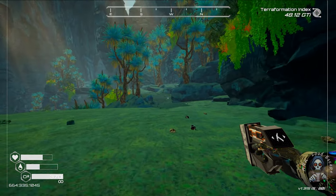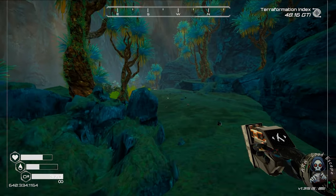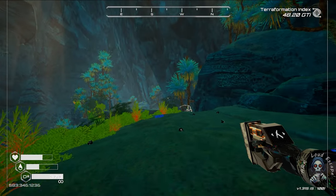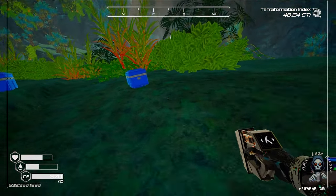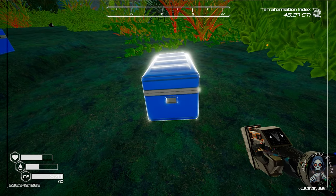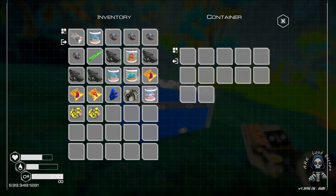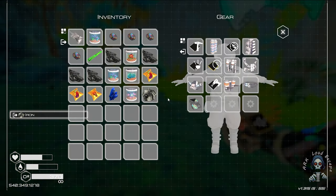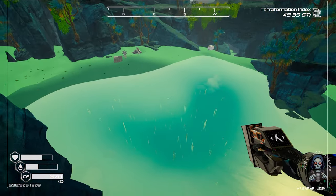We are on the other side and that box should be in front of us. Yes, we can see it from here. Let's go — there are two boxes! We need to make sure we collect everything inside. Yes, this is a good thing to collect. Drop everything else, even the iron. Let's jump.